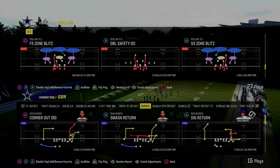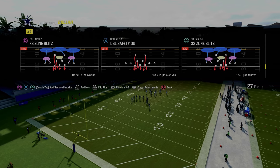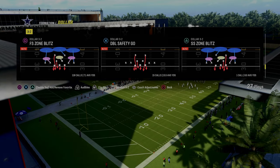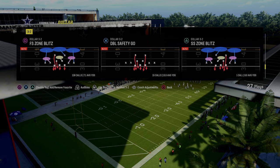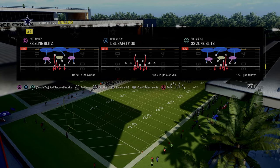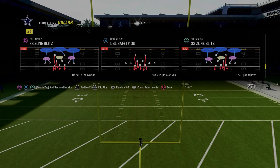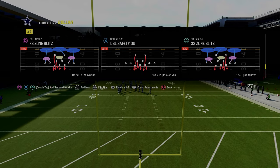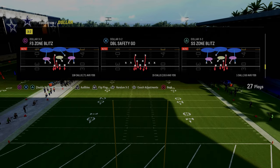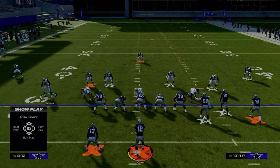The next blitz we're going to go over is the free safety zone blitz out of the Dollar 1-3-2 formation. This can also be run out of the multiple defensive playbook with the cover two press. I'm in the Kansas City Chiefs playbook for these blitzes, but if you want to run just dollar, I really like the cover two press defense as well. Really important — we're going to still have auto flip off because we always want that blitz to come in off of the left-hand side.